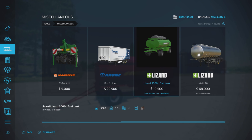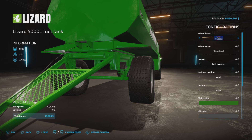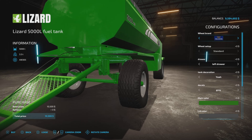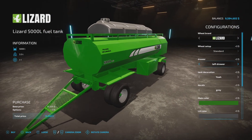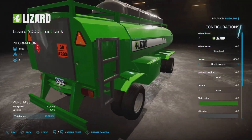3.3 tons, fuel only. Wheel brands are Lizard or Trelleborg, so we have the Lizard twin wheel setup or the Trelleborg. I wonder if this might be — yeah — Farm Dog Max agrees.